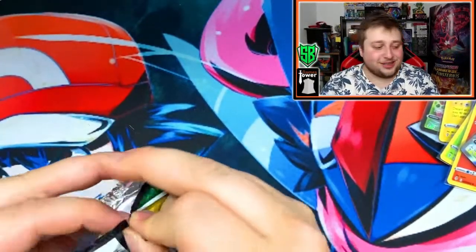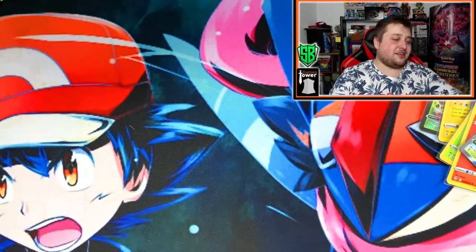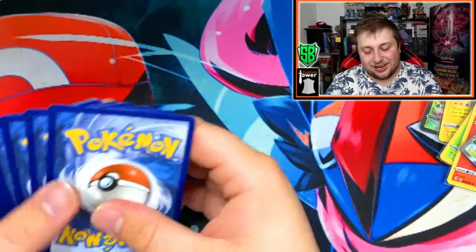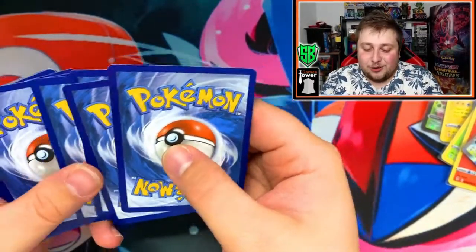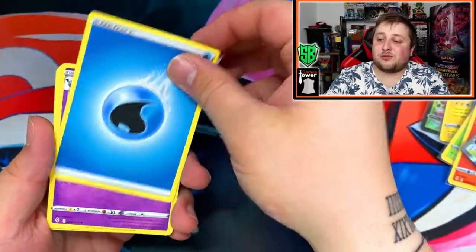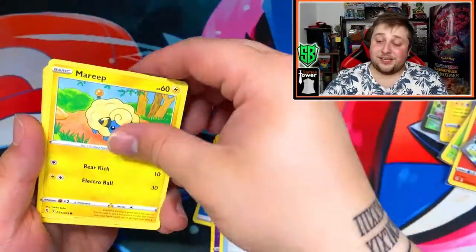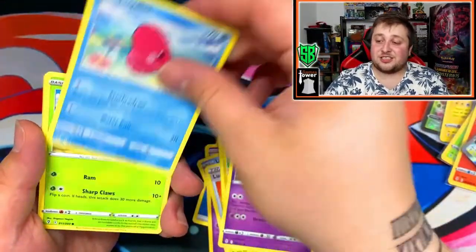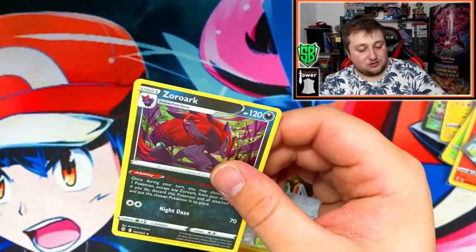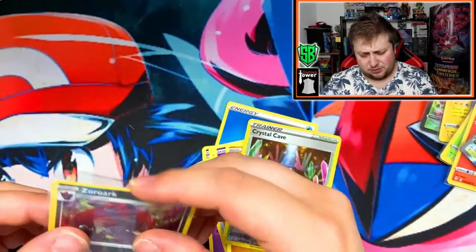I'm thinking back on that Dragonite — why did it have to be a miscut? I might try to get it changed by Pokemon themselves. And we also got the holo Zoroark. So that's pretty much it for the pulls. I think we have about eight pulls there, which matches the ratio according to some other Poketubers. This is the last pack before we open the four artwork packs we set aside — and it's a solid green, so I can skip this one.